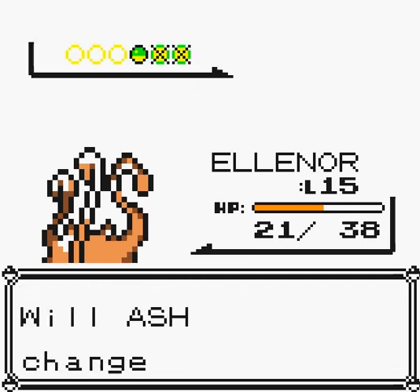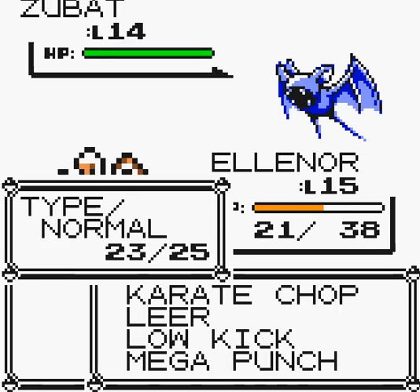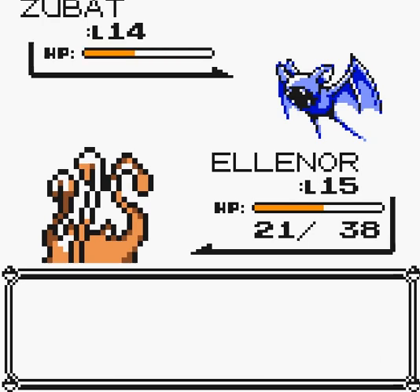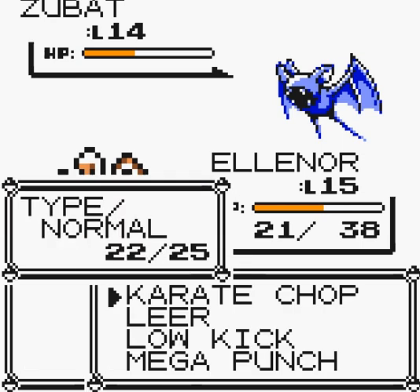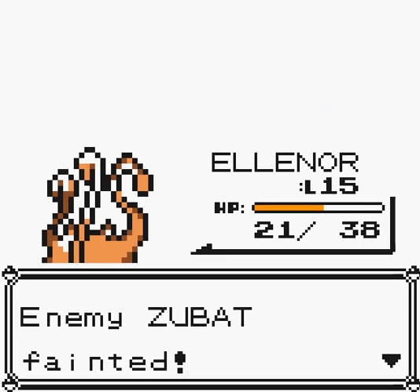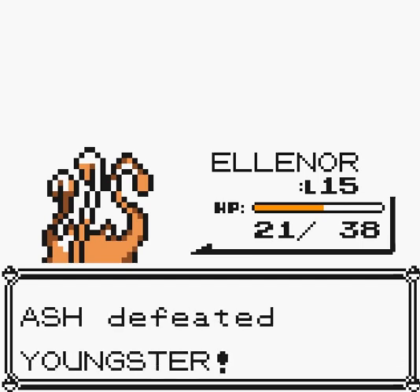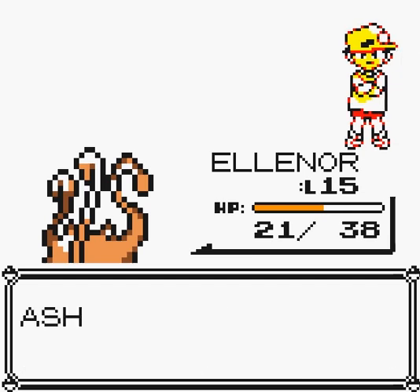Zubat — this is the one I'm a little scared of because it has Supersonic. I am really liking this Karate Chop though — oh no, please don't hit yourself! Hit him. Alright, good — that should end the fight. Eleanor gained a lot of experience. We beat the Youngster, so that's round three done. Stomped flat — yeah, sometimes it happens, dude. It's part of life.